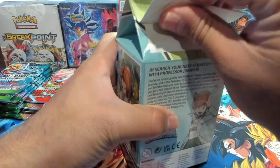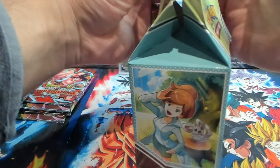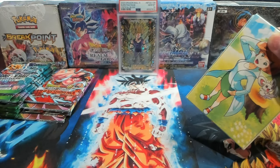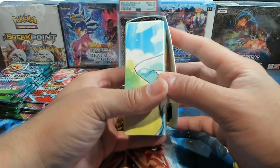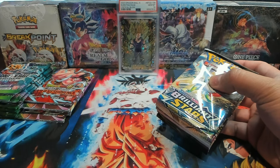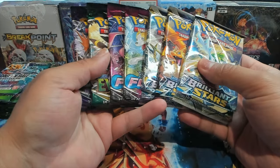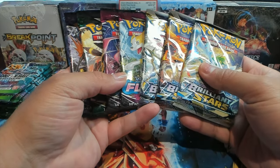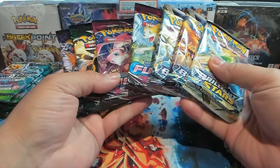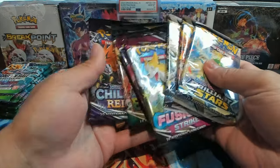I just got the itch to open some Sword and Shield packs because it's kind of crazy what's going on in the Pokémon market right now with the alt art craze, and Sword and Shield booster boxes going crazy expensive. I got this tournament collection box for like 28-30 bucks. You get seven packs — three Brilliant Stars, two Fusion Strike, one Evolving Skies, and a Chilling Rain.